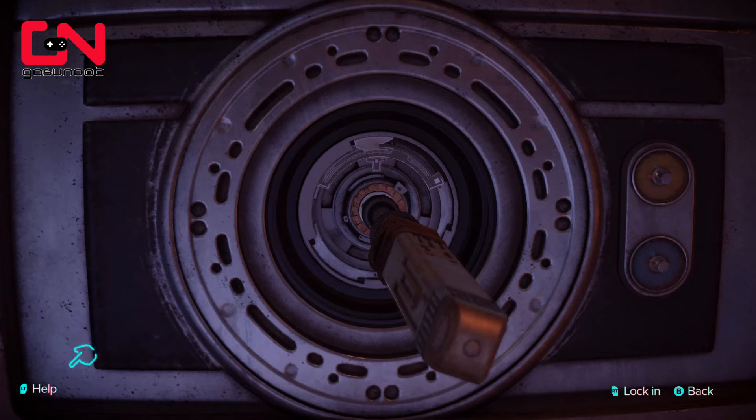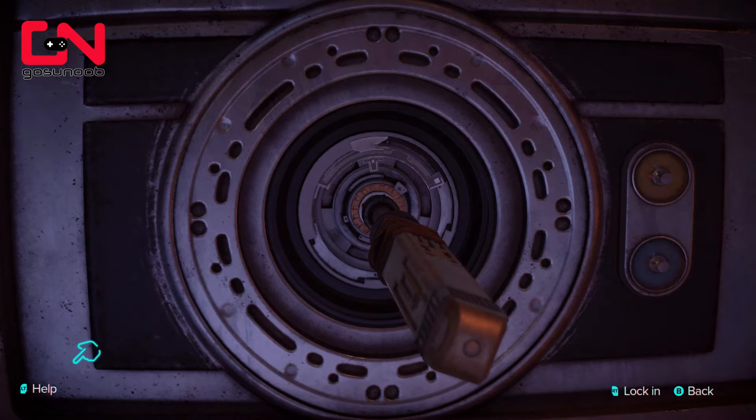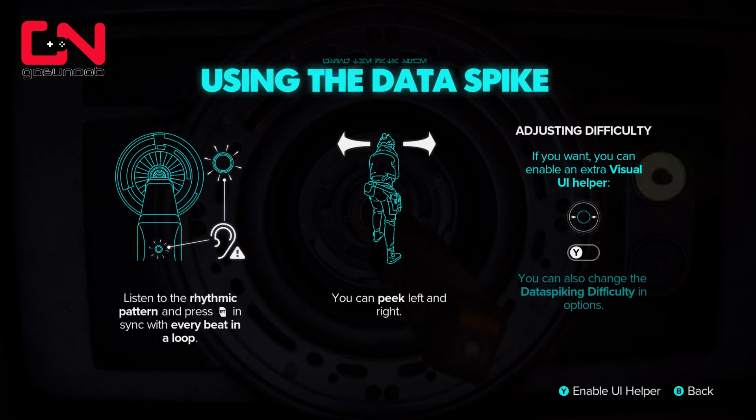During that first lockpicking attempt you'll also get a help screen where it says it can turn on additional help for you. By pressing G on your keyboard you're going to get a visual indicator showing you when to press the button as well. So that might help.